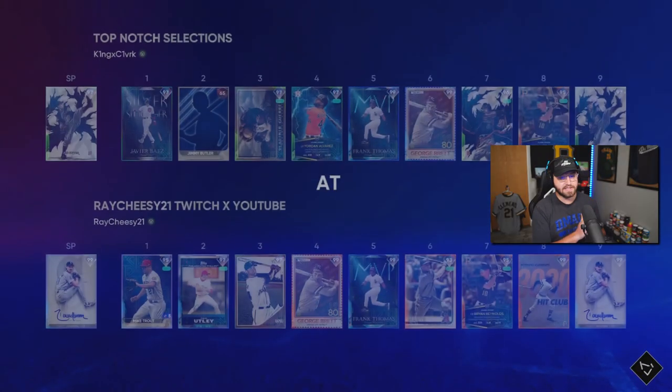Before we get into today's video, make sure you comment down below what you think about this Mike Napoli card. He might be the best card in all these packs between him, Cedric Mullins, and Yu Darvish. Smash the like button — let's go for 100 likes on this video. Make sure you guys are subscribing; we're closing in on 11k subscribers on YouTube, so thank you very much. Let's get right into this gameplay.